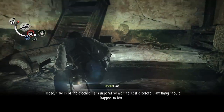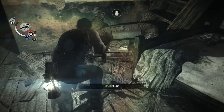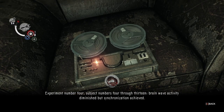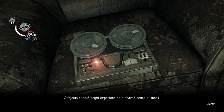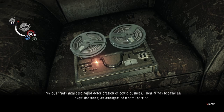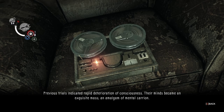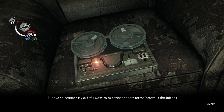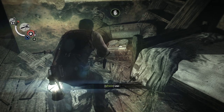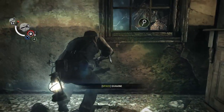This is imperative. We find Leslie before anything should happen to him. Hello, Doc. Experiment number four, subject numbers four through thirteen. Brainwave activity diminished, but synchronization achieved. Subject should begin experiencing a shared consciousness. Previous trials indicated rapid deterioration of consciousness. Their minds became an exquisite mass — an amalgam of mental carrying. I'll have to connect myself if I want to experience their terror before it diminishes. Well, doesn't that sound delightful? Yeah, you do that — connect yourself into the amalgamation of brains.